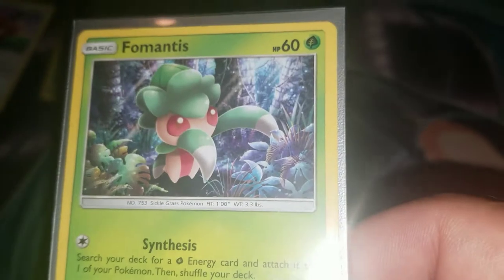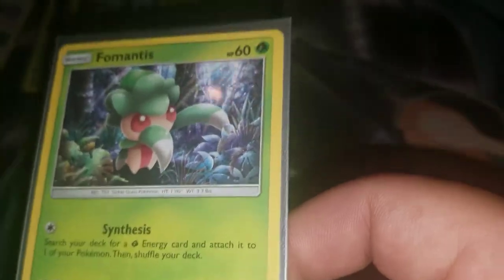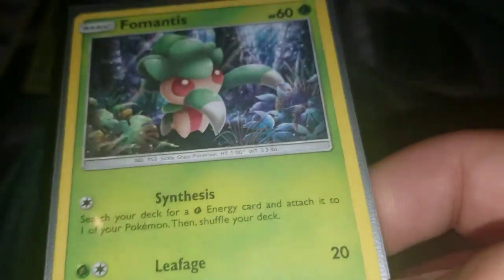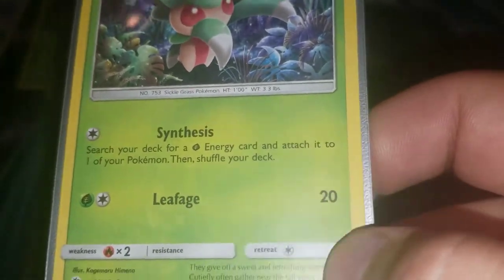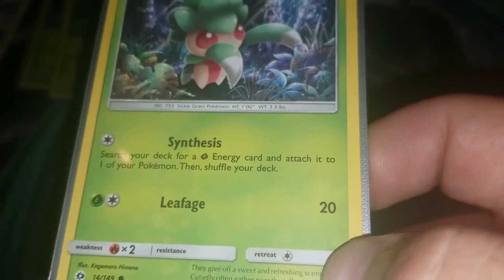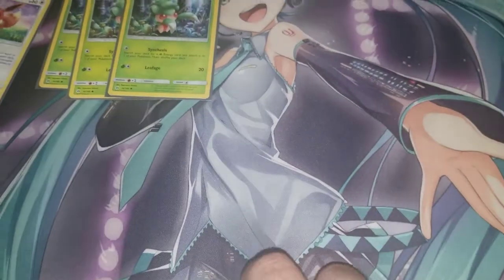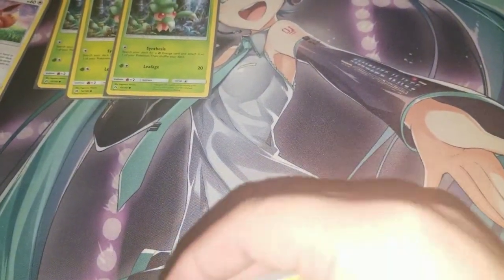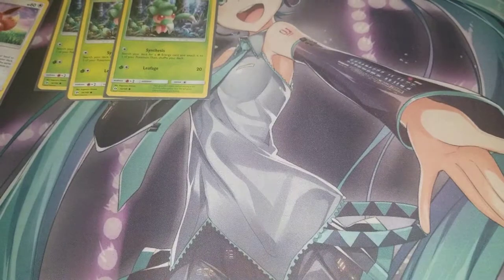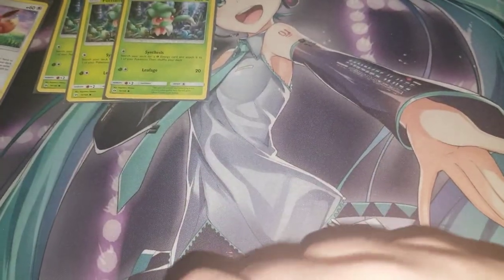We're playing three Froslass — specifically the Synthesis one — because we're playing the new supporter Professor Elm. Having the 60 HP Pokémon is helpful since Elm can grab it, and then you can Grand Bloom evolve them out. Froslass also has an ability to search your deck for a Grass energy and attach it to one of your Pokémon.